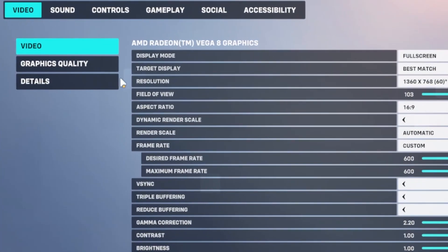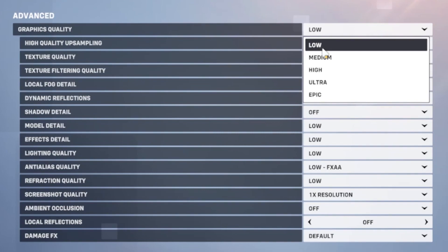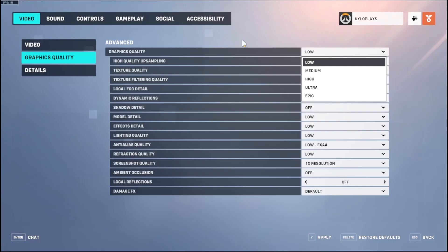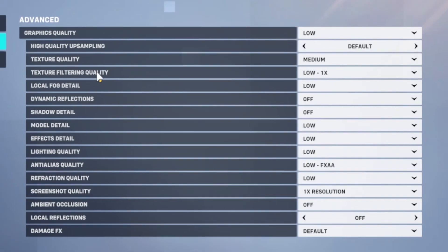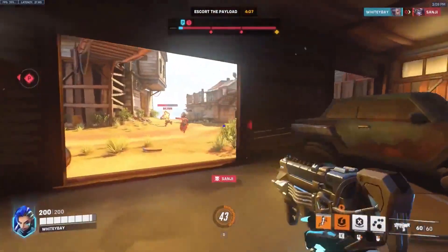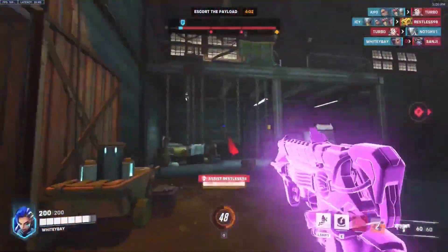Head over to Graphics Quality — if you have a very low-end PC put it on Low, a good PC can use High and adjust from there, a medium PC can use Medium. Set Texture Filtering Quality to Low, Local Fog Detail to Low, and you can turn those two settings off entirely. You can put all these settings on Low and set Screenshot Quality to 1x. If you found this video helpful, you can watch the linked video to lower your input latency.